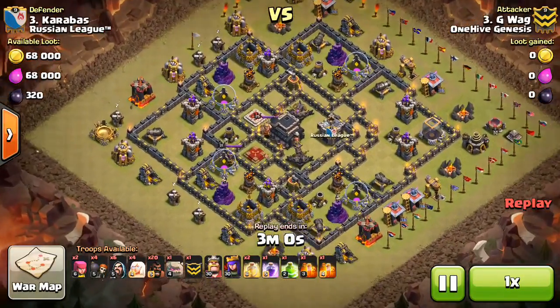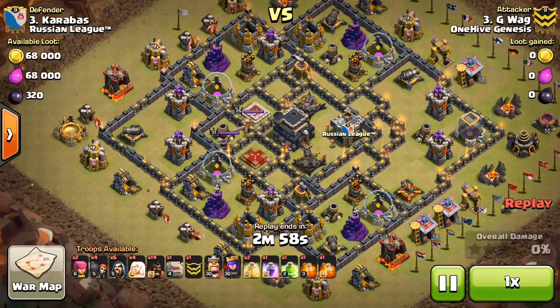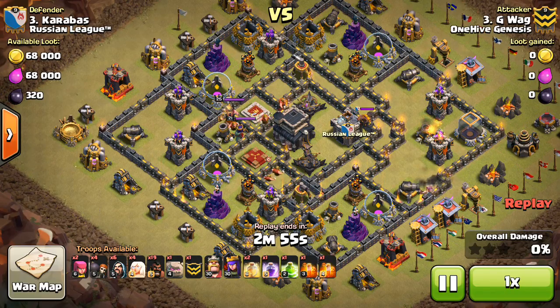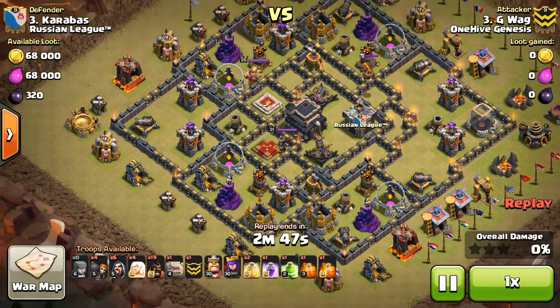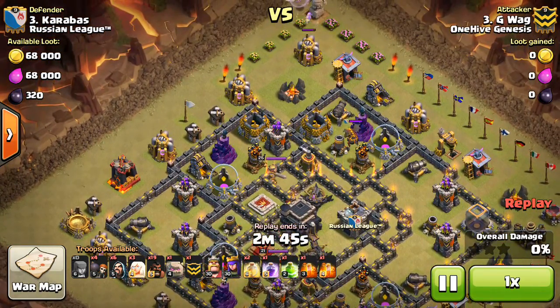I'm only going to show two of them, just because I don't want to spend too much time on this war. Looking at GWAG taking on number 3. I'm pretty sure this is a first attack, so did not know that the Lava Hound would be in there, but brought a few archers just in case it was.